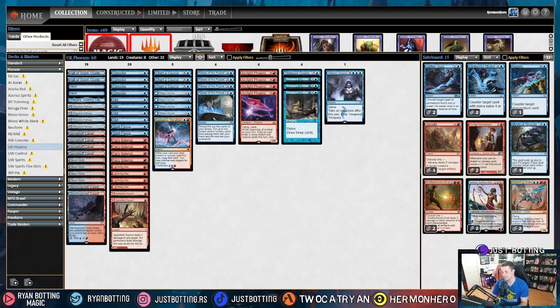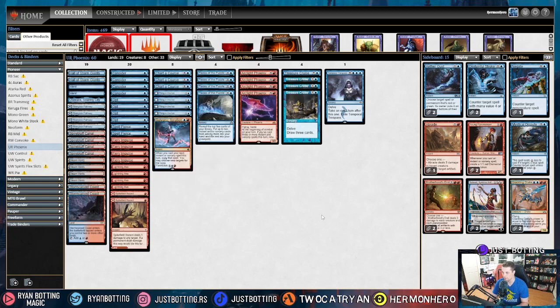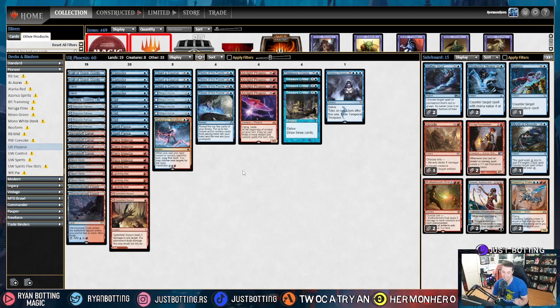Side note — one kind of cool thing you can do against Creativity is leave Thing in the Ice on one counter purposefully, let them combo, and then flip Thing in the Ice. Hilarious.